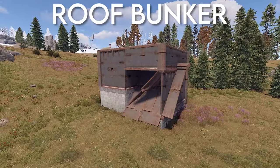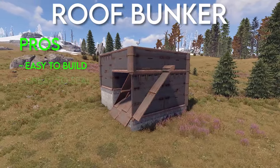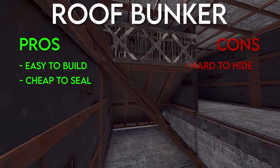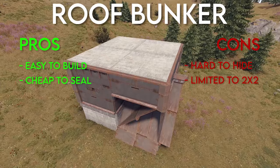Next is the roof bunker. This uses two roofs to create a seal. It's pretty easy to build and very cheap to seal, only requiring a piece of twig above the roof. One of the cons is it's pretty hard to hide because of the roofs that stick through the sides, and it's basically only usable on a 2x2 frame.